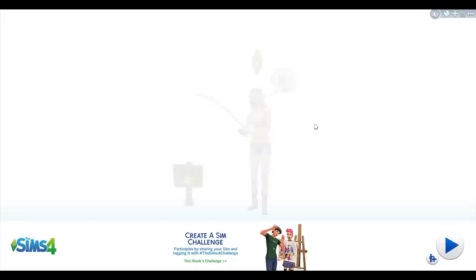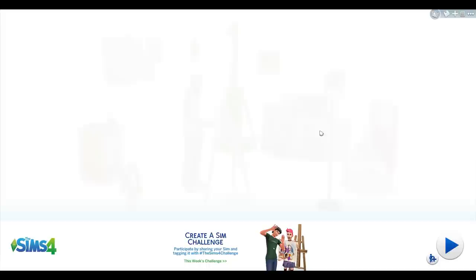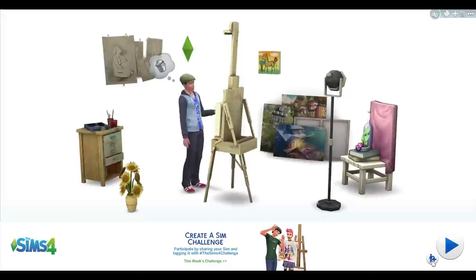Hello, this is Stampy and welcome to episode number one of my The Sims 4 Let's Play. In this episode, I'm going to be creating myself - I'm going to be making Stampy Cat in The Sims, and I'm then going to start building my house and introducing you to a few of my friends that I have already made. So let's get started.